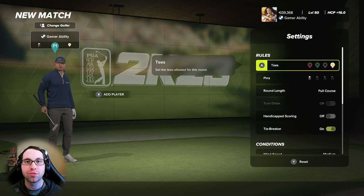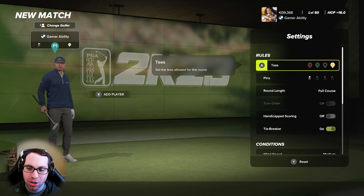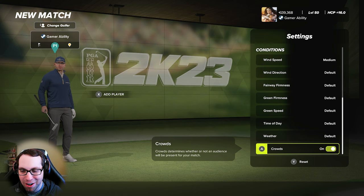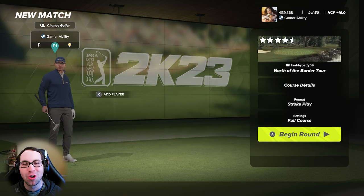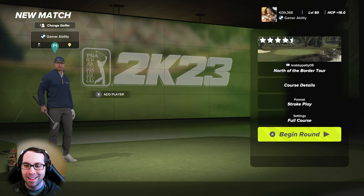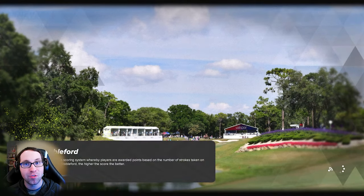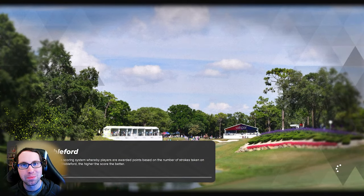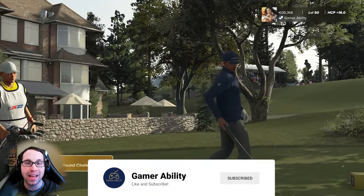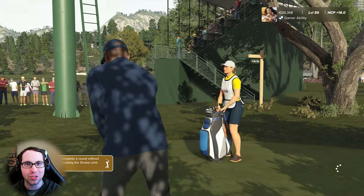We'll be diving into the course from the back tees, pin location number one, medium wind speed, and fall conditions for this round of golf. So pumped to showcase this one to you — Ret is just an incredible designer. Drop a like, it really helps the channel. Subscribe for more, and there's tons of PGA 2K23 and other gaming content on the Gamer Ability YouTube channel, new videos every single day.